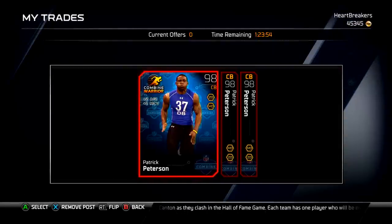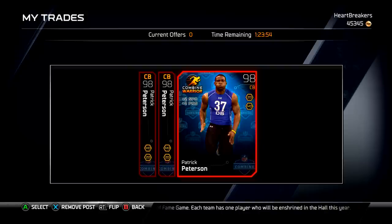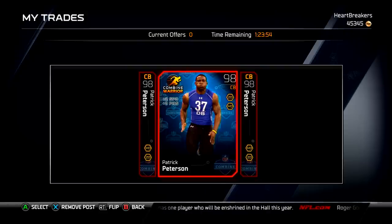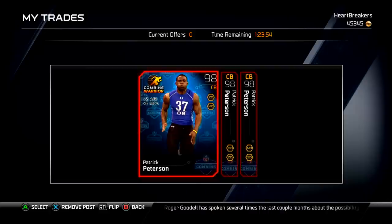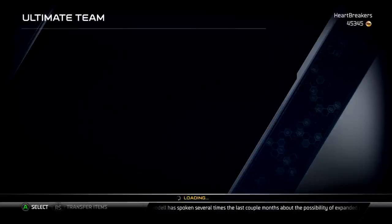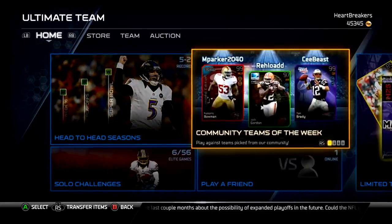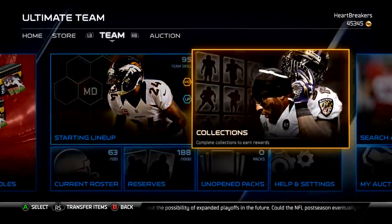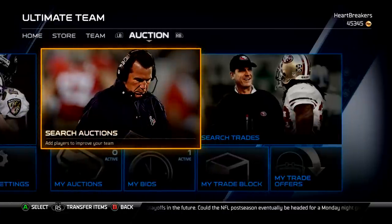I've got three Combine Warrior Patrick Peterson cards — one Agility and Man Coverage, and two Speed and Press. I'm probably going to end up keeping one of the Speed and Press ones, unless the card gets up over 200k, in which case I'll sell it, because it's not worth that much to me. I'm looking for around 180 to 200k, or 200 plus. I'm willing to wait a while for it.